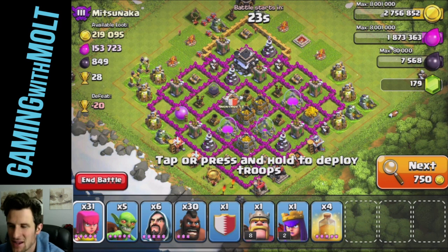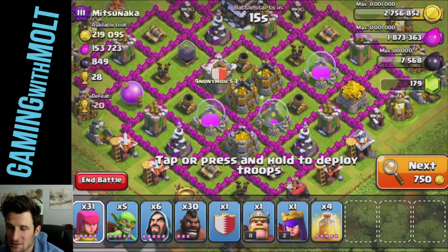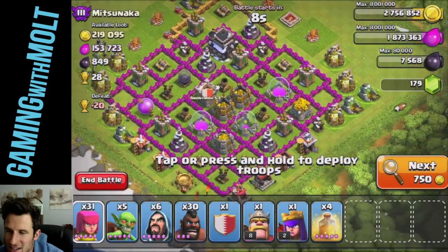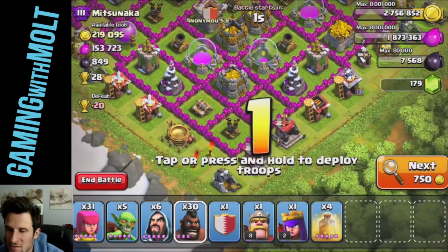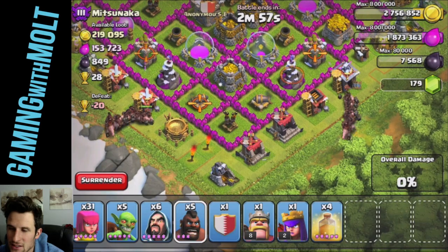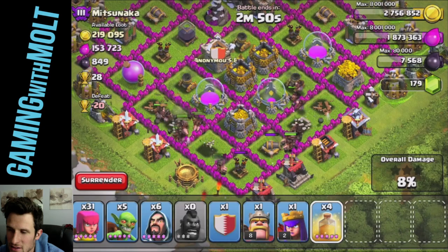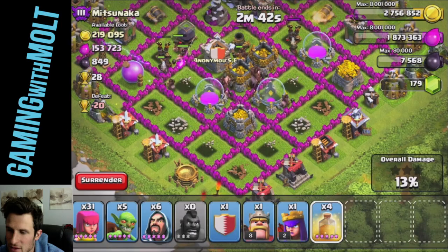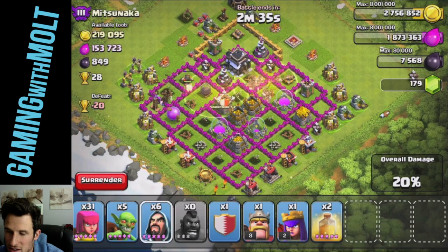Alright guys, we are back! This base looks awesome — 28 trophies available, 219,000 gold, 153,000 elixir, and 849 dark elixir, which is definitely going to help pay for my troops. It looks like he doesn't even have an archer queen — just a barbarian king. So I'm actually going to spread out my goblins at the corners, drop them down, get them in there. After they destroy the outer buildings, we'll drop heal spells — one right here and then right here — for them to run through.